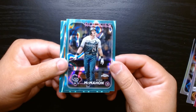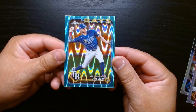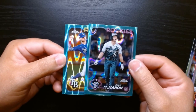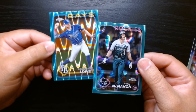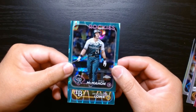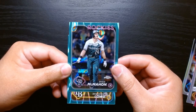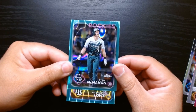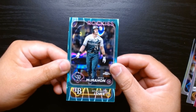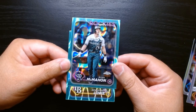And we got two aquas numbered to 199 — Ryan McMahon 178 out of 199, and Brandon Lowe 189 out of 199 on the Ray Wave. This one's the Ray Wave — I'll check what the other one is called, they have different backgrounds. There you go — I can't be mad. Not the names I would have wanted, but I can't be mad at two numbered cards out of a blaster. That was Topps Chrome Baseball 2024 — much better results than my first opening. We didn't get anything crazy but we are moving on up. Hope you guys enjoyed it, see you next time, take care!